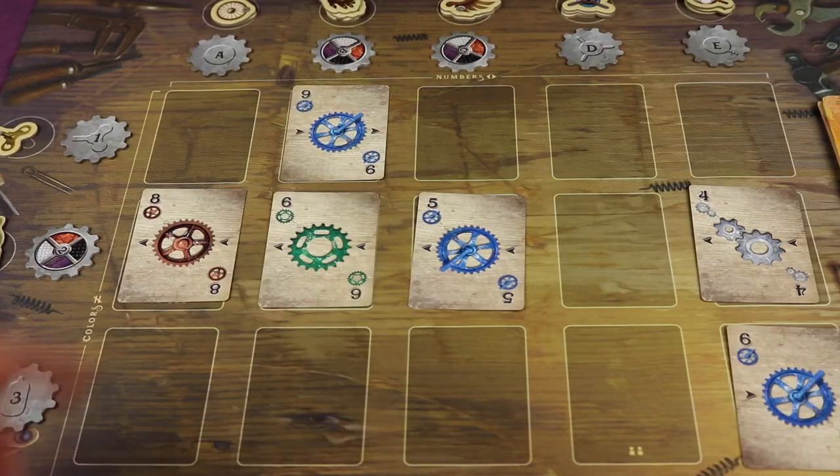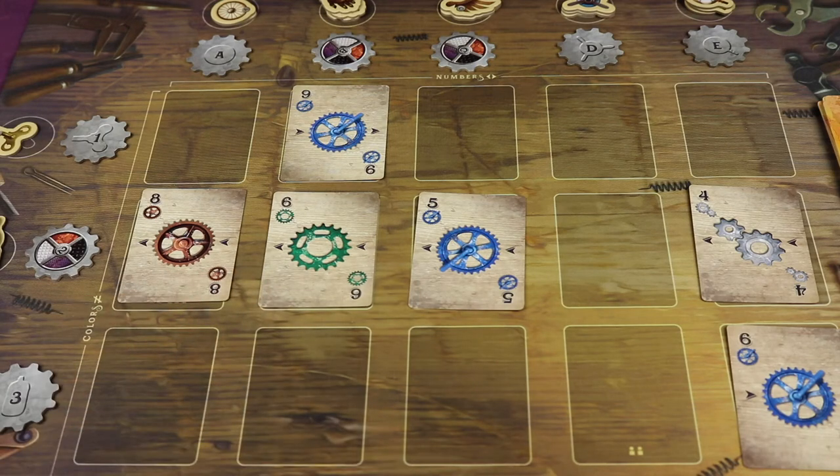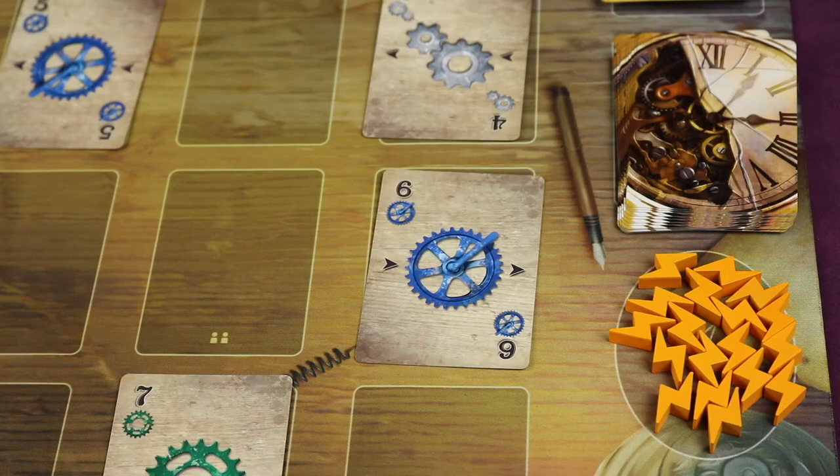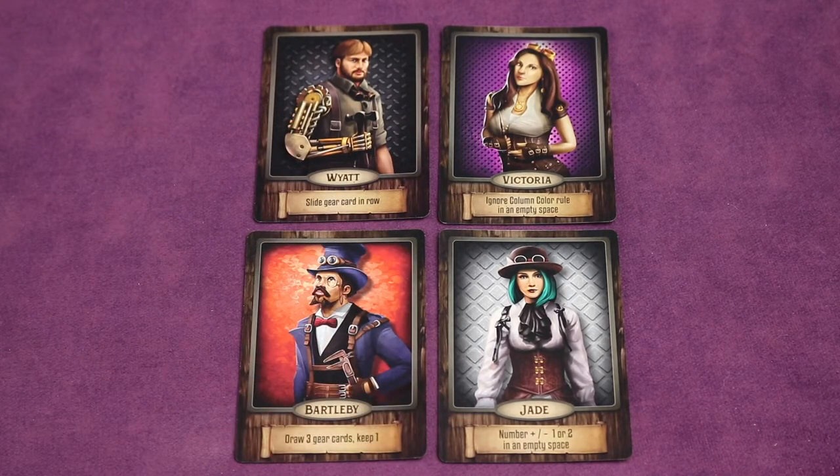The twist is you can only have the same color once in each column, and each row has to go in a specific ascending or descending order. Certain things allow you to gain sparks, which you use as a form of currency to spend to break some of the rules. Each tinkerer also has a special ability you can use once per round to give the game extra flavor.